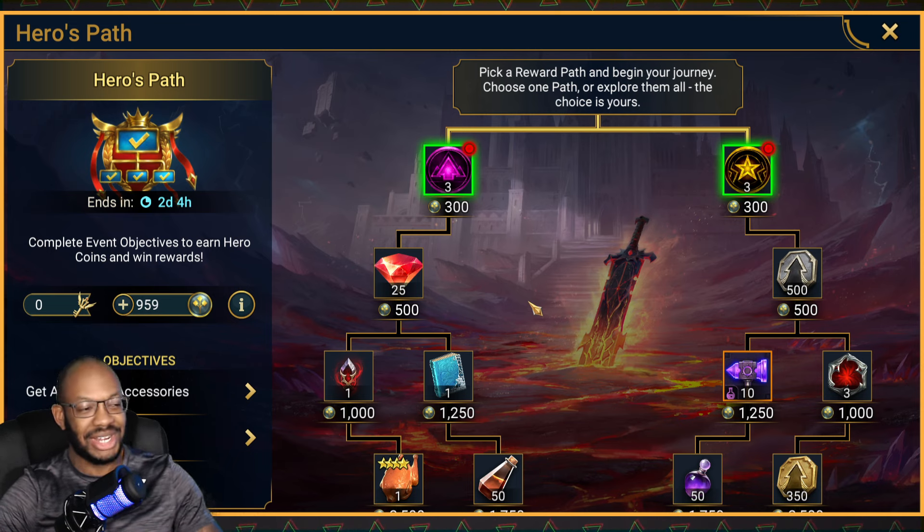There are progressive chance events and whatnot, but there's no Titan event going on, there's no fusion going on, there's no anything extra. So it's just like you're just kind of pulling to pull at this point, and we'll talk about some of the rewards you can get, but for the most part, not really worth it.